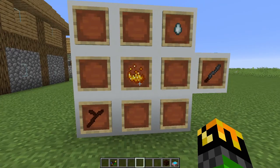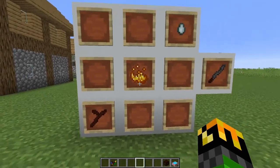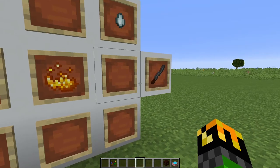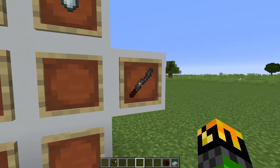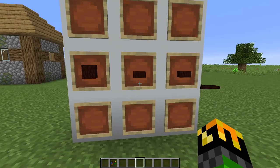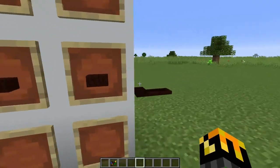Incense sticks apply a potion effect over an area. To make one, you need one living wood twig, one blaze powder, and one gas tier. You would take your incense stick, put whatever effect you want on it, place it down in the world, and it will apply that potion effect over a 30-block area. You can't just place these on the ground — for that you will need an incense plate. To make the incense plate, you need one living wood and two living wood slabs.